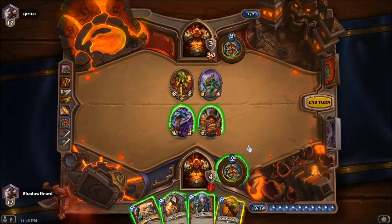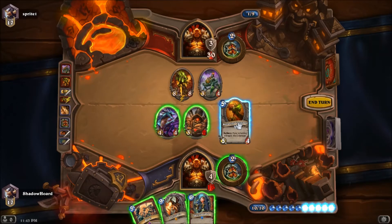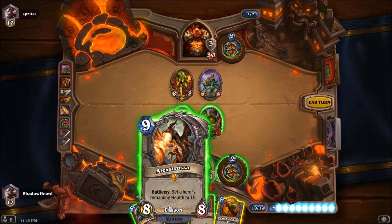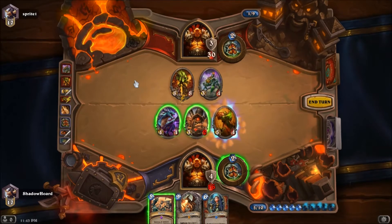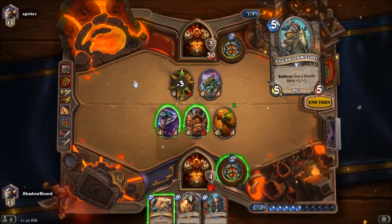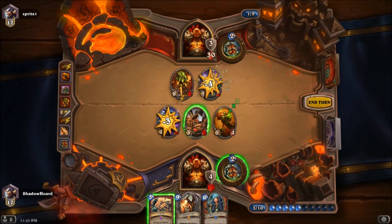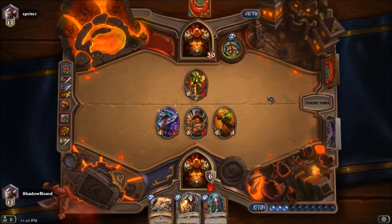What is your plan? I think I'm going to have to trade everything into that — how many cards, 11? I could do Alexstrasza and then just go face, but I think it's too risky. I'm actually going to do that because it forces him to either go face or trade, and with everything he trades with it's going to be a bad trade for him.